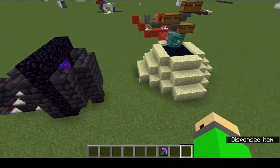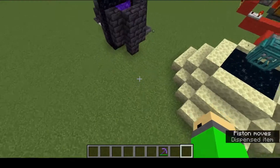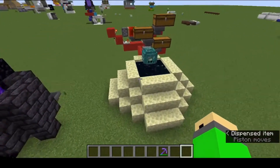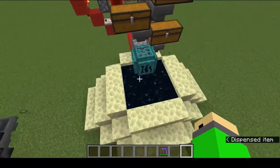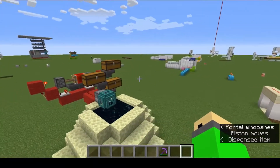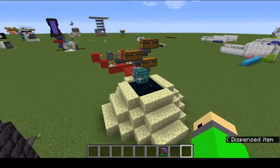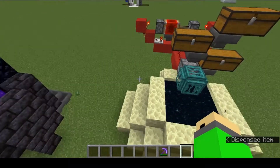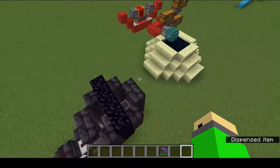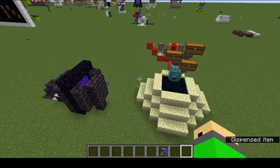I know those are two words that really should not be together in the same sentence, but they are now possible thanks to a change in 1.16, which is where whenever an item or player goes through the end portal, it will regenerate the obsidian platform, meaning that you can mine up the platform, then send an item through, an item back through, and it will regenerate the platform. So obsidian farms are now possible, and they're actually quite simple. So let's go ahead and check out how this works.